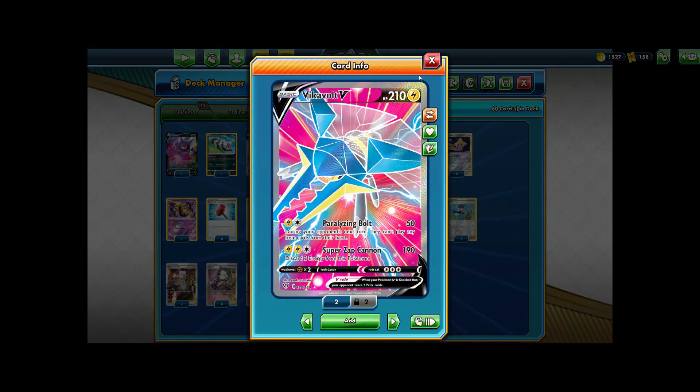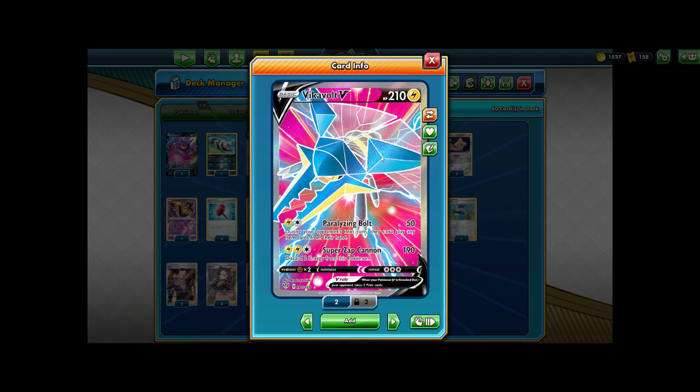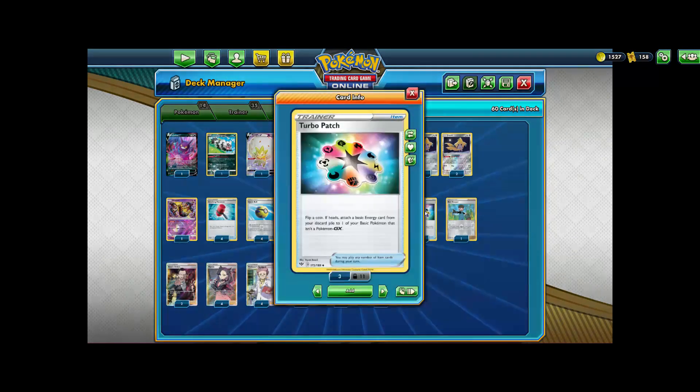Vikavolt V was very hyped up before rotation. Having access to Thunder Mountain, you could pull off a very easy turn 1 Paralyzing Bolt for 50 damage and item lock your opponent. From there, you'd just outpace your opponent because they're item locked — they can't play Quick Balls, they can't play Pokecom, they can't get anything. Paralyzing Bolt was super powerful, but now that Thunder Mountain is gone, Vikavolt V is a little bit weaker. But it is still very strong, as we still have access to Turbo Patch and Tapu Koko Prism Star.